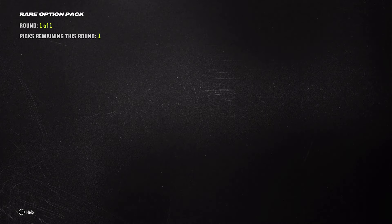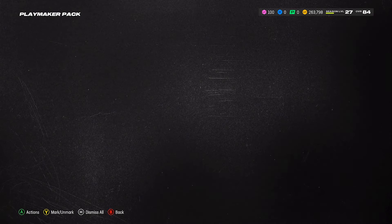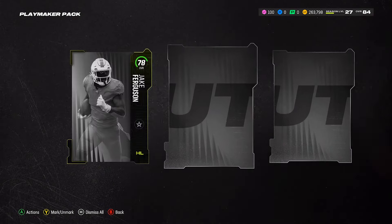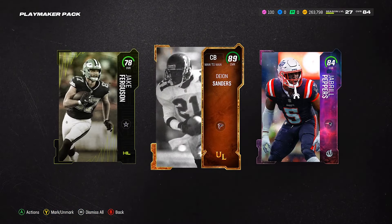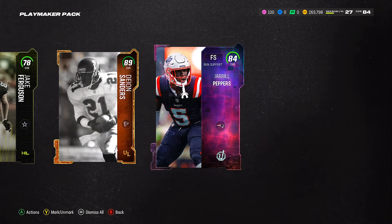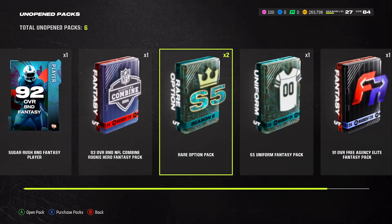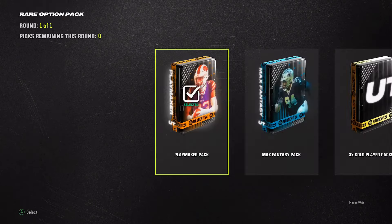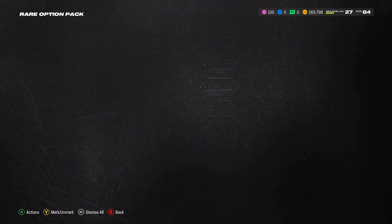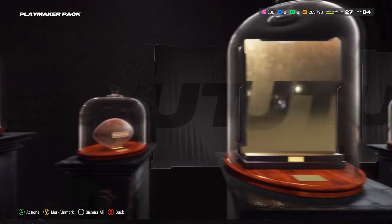We have an alright quarterback I had to buy for about 6k, but Johnny Manziel will probably be a lot better. I still need to keep the other one as a backup to complete objectives. We also got an 89 Deion Sanders cornerback — cool — and another backup free safety. These packs are actually pretty fire, I'm very happy with them. We got two more of these packs and the Playmaker option seems to be benefiting us the most.